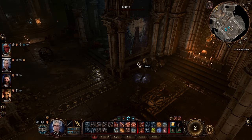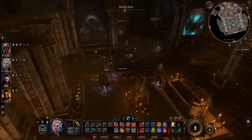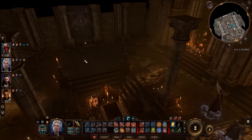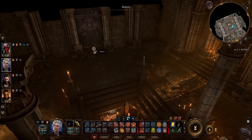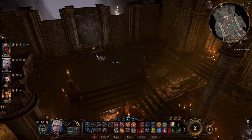You need to activate them in the correct order: first the tower, then the one near it, and then the last one — the one far away. Once you do that, the walls will open and you can actually enter inside.